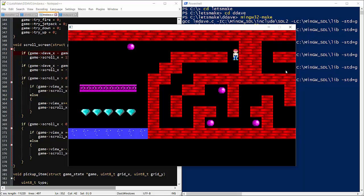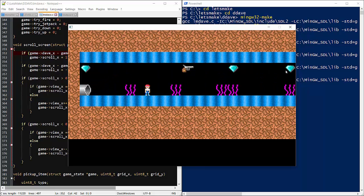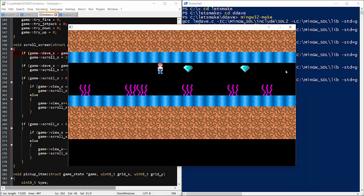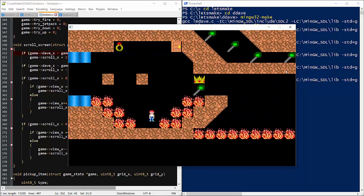Everything looks good so let's see how far we can go. Level 3 — pick up the gun, that doesn't work yet. I don't really need to avoid these plants since Dave doesn't die yet. Here's the first place we need to use the jetpack, but it doesn't work yet either.